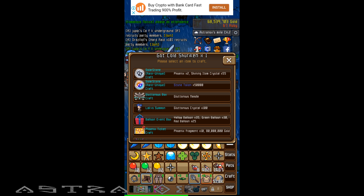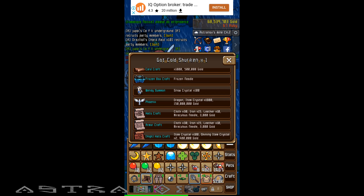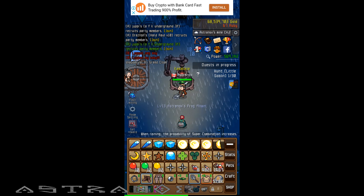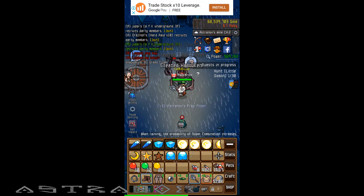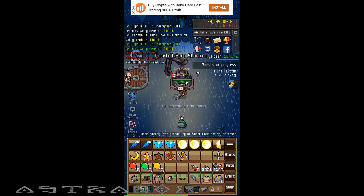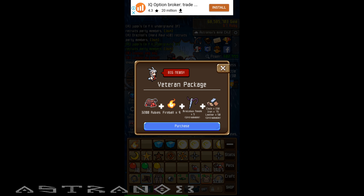Or I can buy items from other people in the trade. Phoenix yeah — it requires a dragon. So if I combine my stuff... icicle, icicle, let's just combine these.